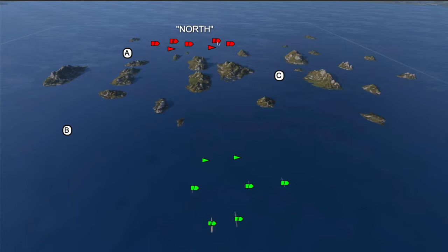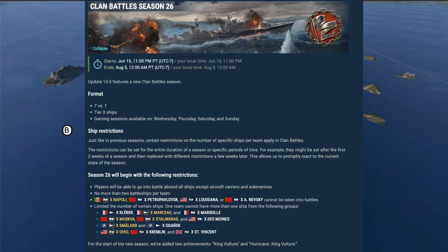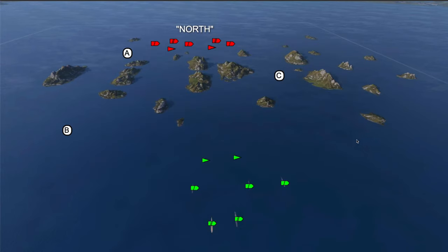The loadout and restrictions — it's seven versus seven, allowing two battleships maximum, and as many cruisers and destroyers as you want. They also have restrictions where you can't have more than one of a certain type of ship. If you have a Kleber or Marceau, you can't have more than one of those. They've banned a few ships, Napoli being one of the biggest — it was very, very powerful in clan battles, almost borderline OP and broken, especially if you get four or five going.